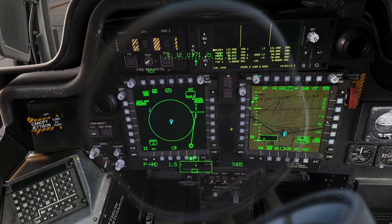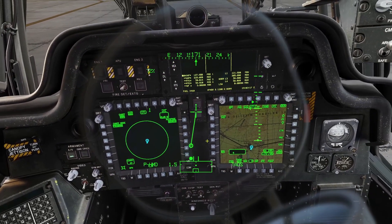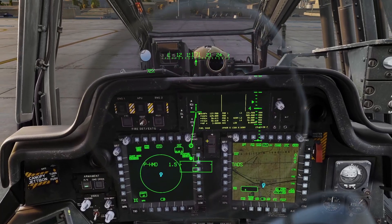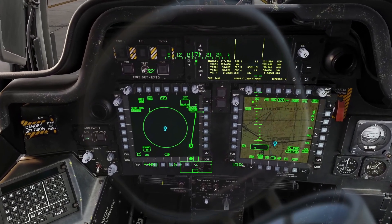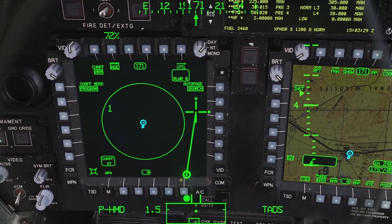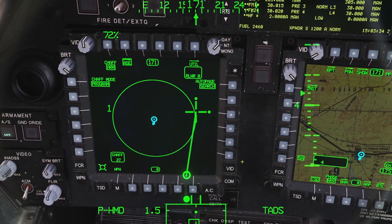The next defensive system is the RLWR — the radar laser warning system. This is a system that can detect radar waves and also lasers and show you where they are. To access this system, you click weapon, like we did earlier, and click ASC. It's all controlled here.